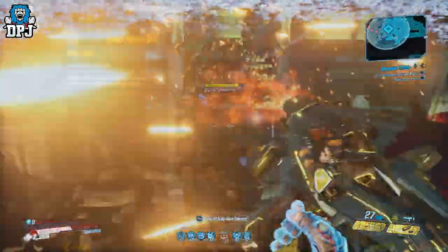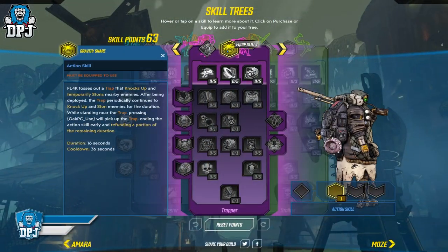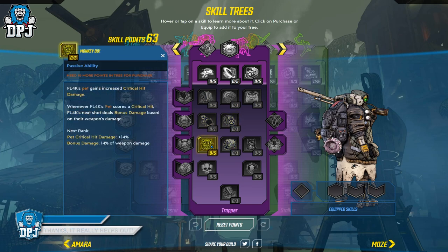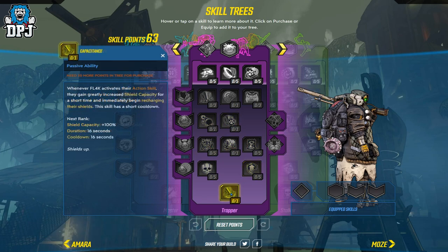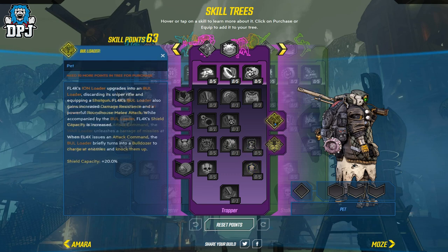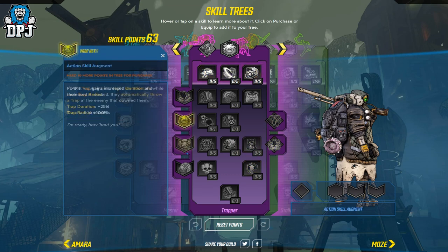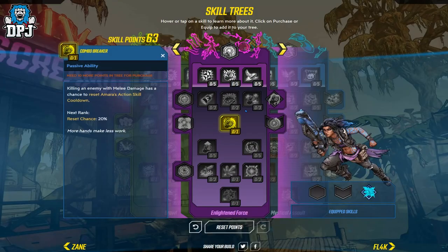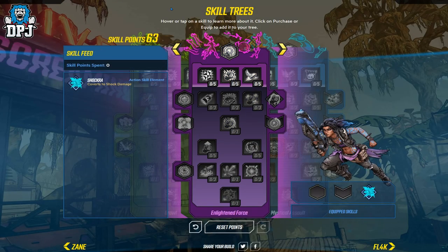On the Borderlands website, you can actually look through the entire skill trees and even put together some builds if you want to — I'll link that in the video description. You can see that in action on screen now, but it's completely up to you; if you want to wait for it to come out, you can do that also. Right now, Moze and Zane's skill trees are not there yet, so you can only check out Amara and Flak. If you want to build your very own 4th skill tree builds, the link is down below in the video description.